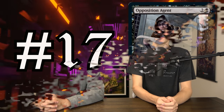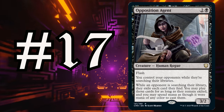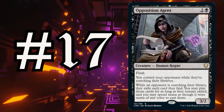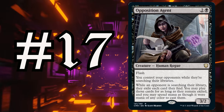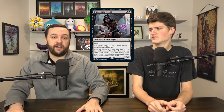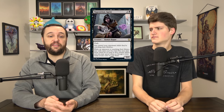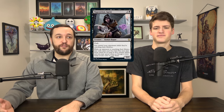Number 17 is Opposition Agent — two and a black for a 3/2 flash creature. You control opponents while they search, you can search for them, take a card, exile it, and then cast it for mana of any color. This card is really cool — this is the perfect kind of design space for Commander. It covers a lot of ground: we get tutor hate, and tutors are a huge problem in EDH. Obviously it's tough to pick a spot to ban, but I want tutor hates. I think every color should have tutor hate personally. I love Aven Mindcensor too — that card is really fun. Opposition Agent is just another version of that.